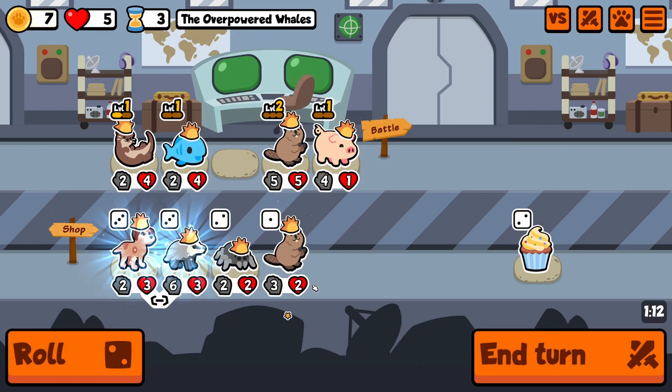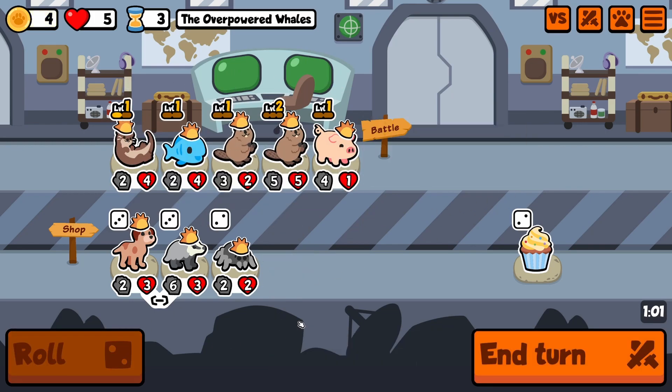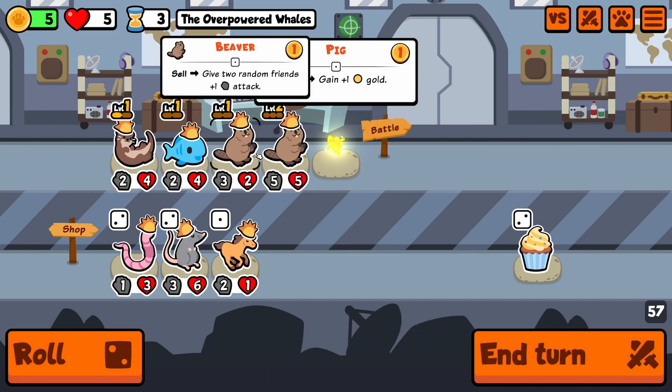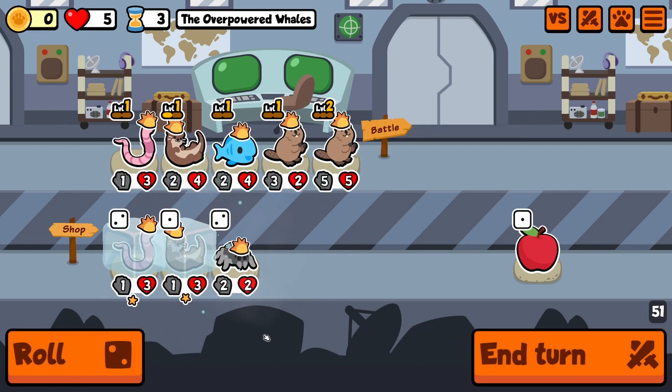Level up the beaver. I'm thinking about the badger but let's just roll. I'm gonna sell the pig and go for the worm here, and end the turn.